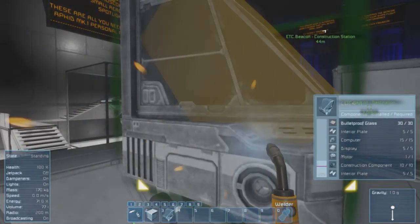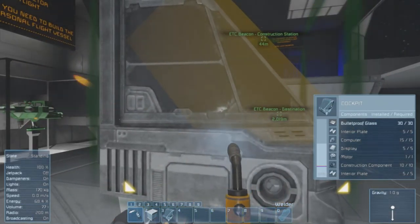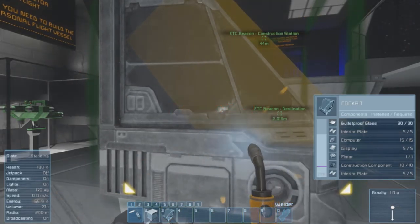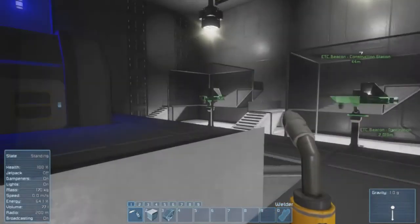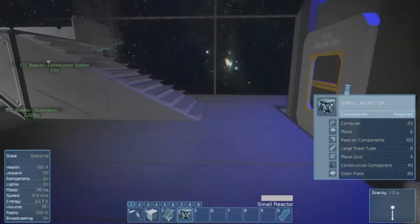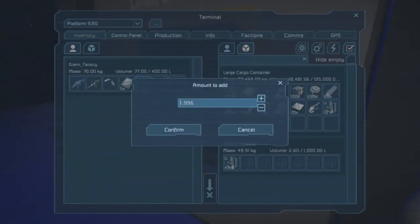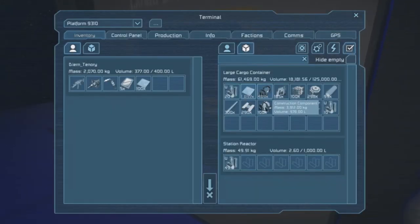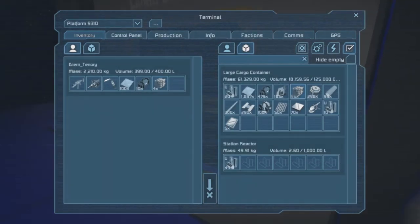It's a shame we don't have a bigger welder — this is going to take forever. It's technically functional but I want to make sure it's fully done. Now we need a reactor — a small reactor. Let's transfer over like a hundred of the steel plates because we always need a lot of that, and something like ten of the others. I'm basically full. Let's get rid of some things because we don't really need them right now, then start with that.